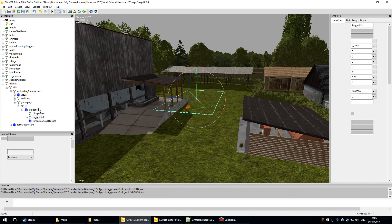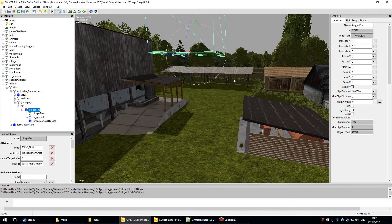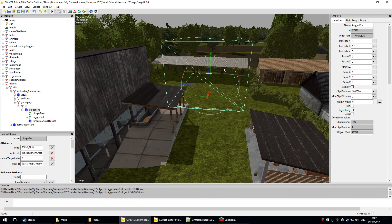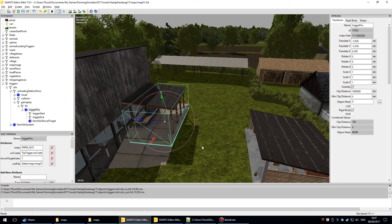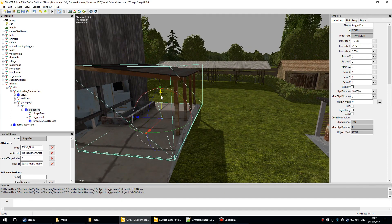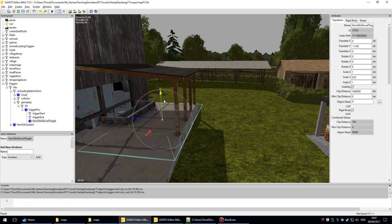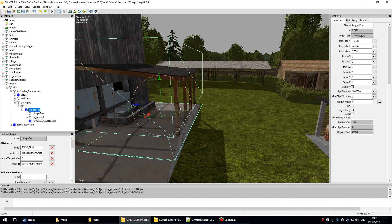I'll undo that to keep everything together. Ctrl+B and click — it should be at the right height. It's a bit low so I'll adjust. This one needs to be at floor level.